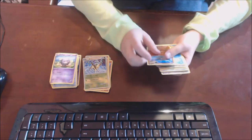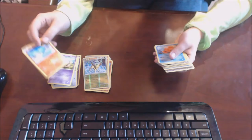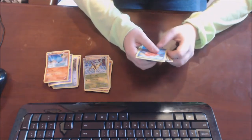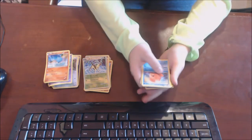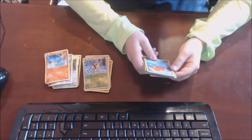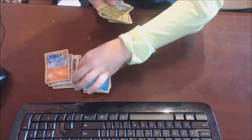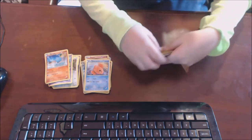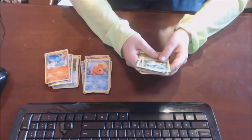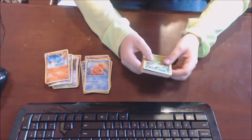Oh, another shiny — it's Wooper! He's actually supposed to be in this pile. He does Nap and Wave Slap. Now we have Inimonda — I don't know, it's a fish. 100 HP, there's Pound and Wave Splash. That's okay, put you right there.